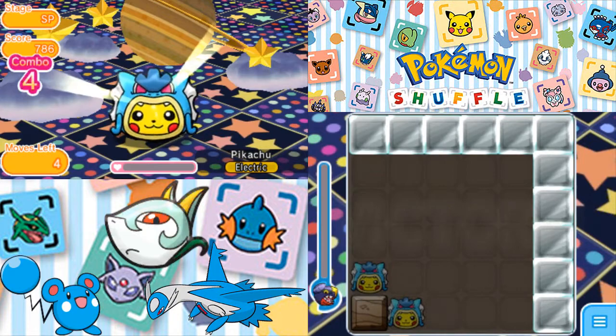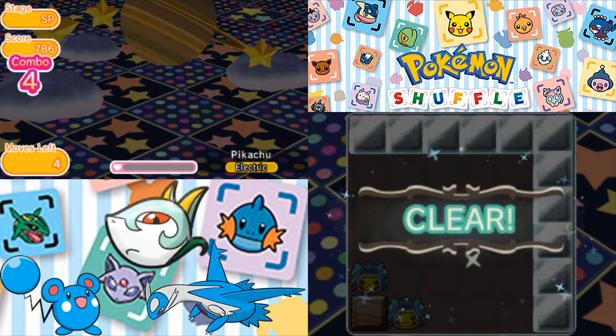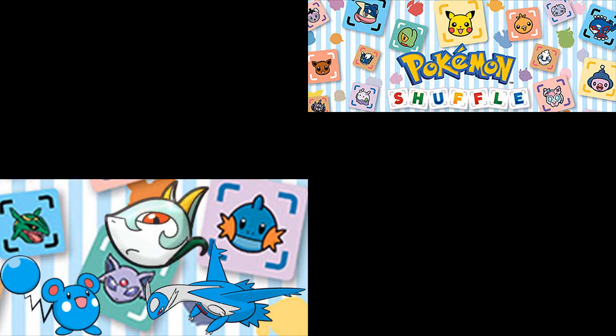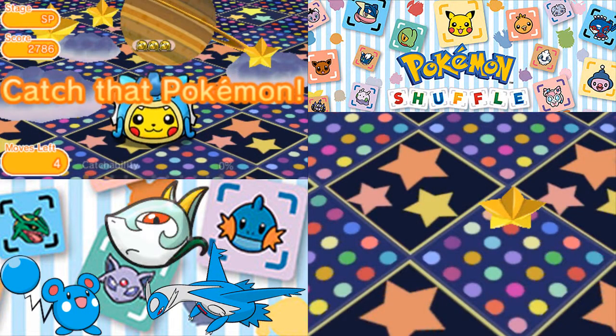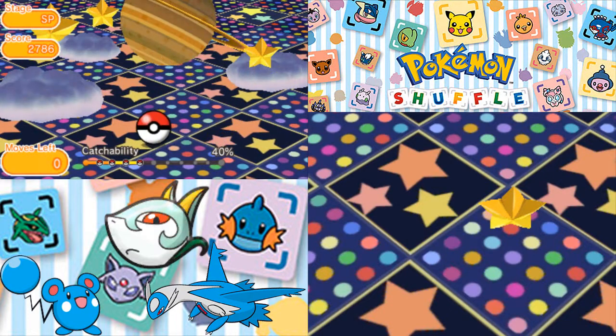With the Gyarados, you get a couple moves left, and that is pretty much it. Fortunately, Gyarados does neutral damage to this thing — not that it really matters because it's going to do set damage anyway. I'm going to get a 40% catch rate on this thing with four moves remaining.